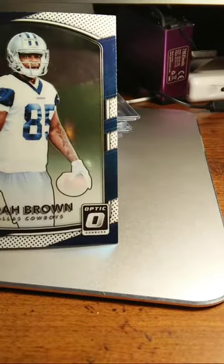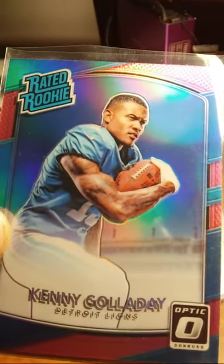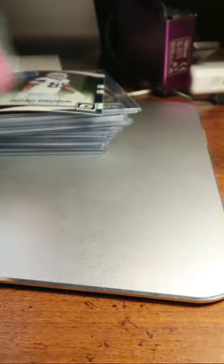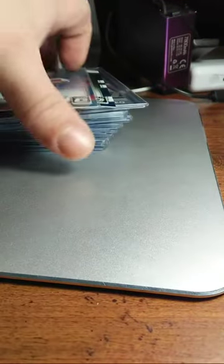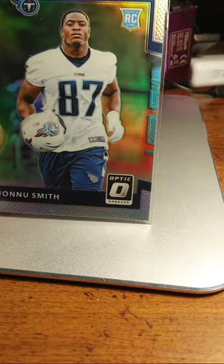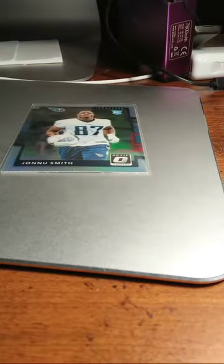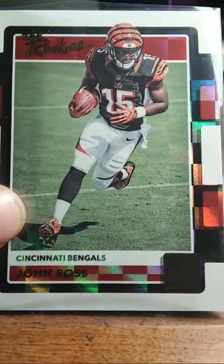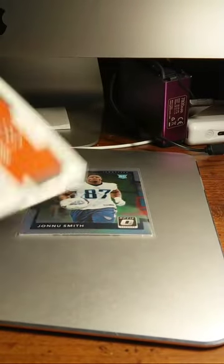Back to football — we got Noah Brown, Dallas Cowboys, rated rookie. Kenny Golladay, Detroit Lions, rated rookie, a prism. Another rookie card, Optic — Janelle Smith, Tennessee Titans — that one's a prism as well. Cincinnati Bengals, John Ross. Sorry, I'm doing this on my tablet and it keeps slipping.